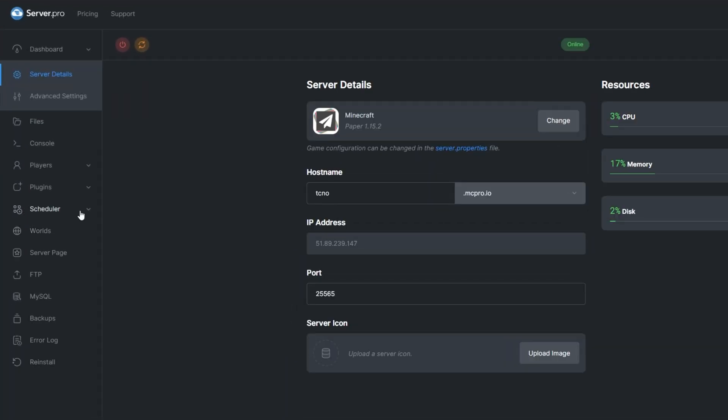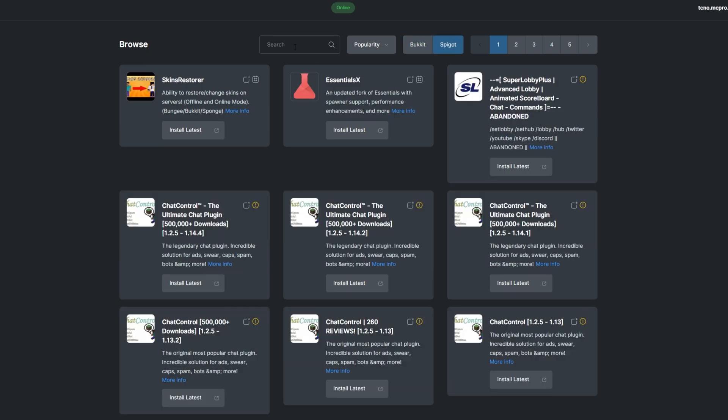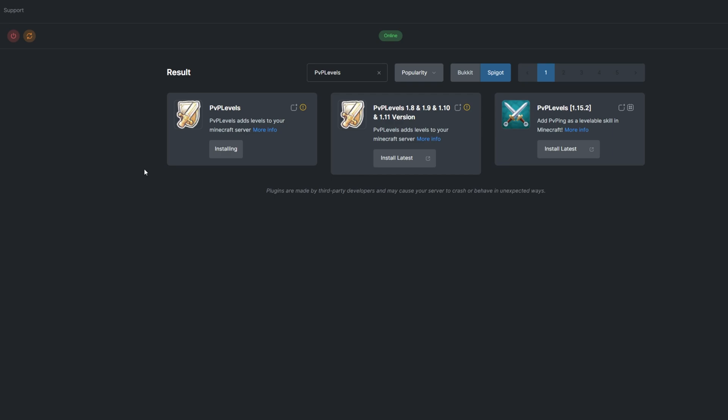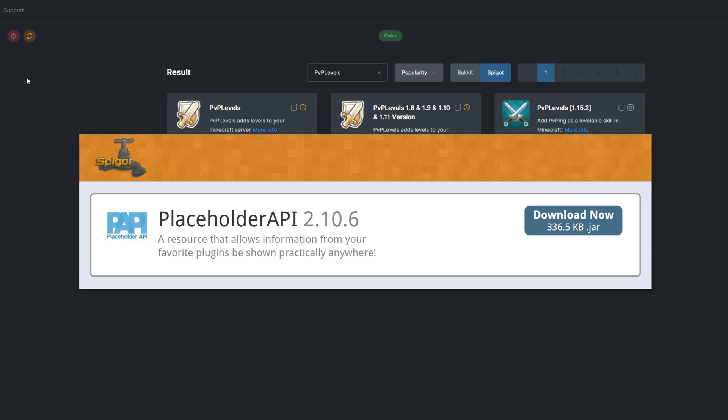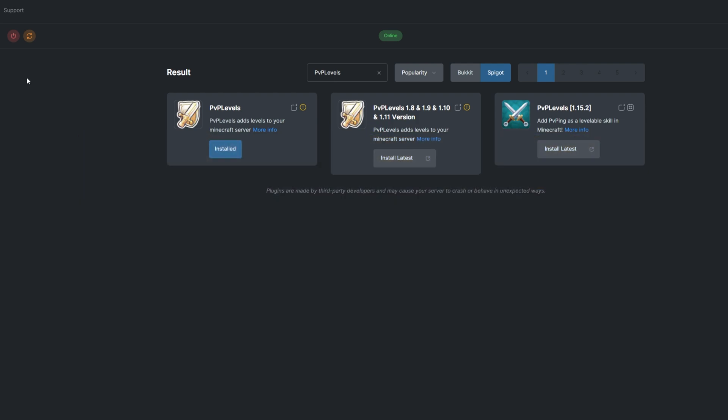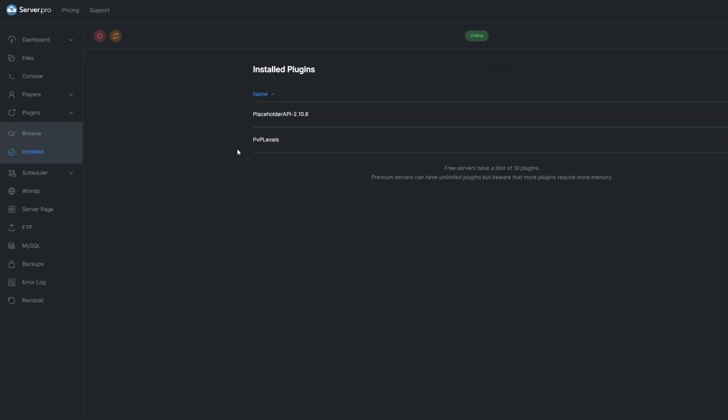To install the plugin, head over to the Plugins section, select the Spigot tab, and search for PvP Levels. Install a version that's compatible with your server and restart. Alternatively, you can download it from the Spigot page and upload it to your ServerPro panel. Keep in mind that this plugin also requires the Placeholder API plugin to work properly. It also supports MMO Items, so if you'd like to include even more customizable items, make sure to install the MMO Items plugin. You can see what plugins you already have installed by going to the Install tab under Plugins.